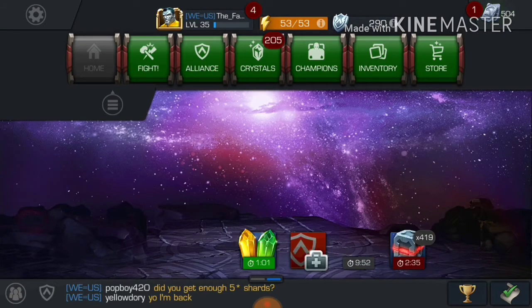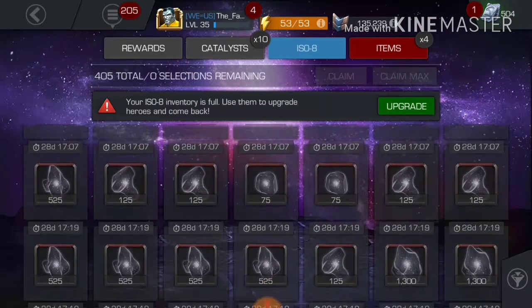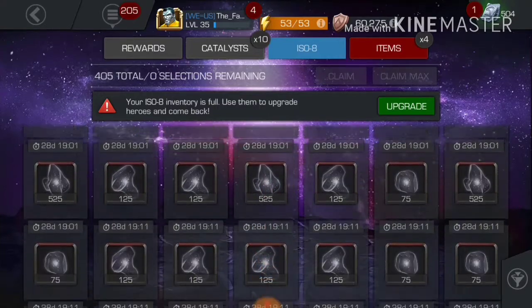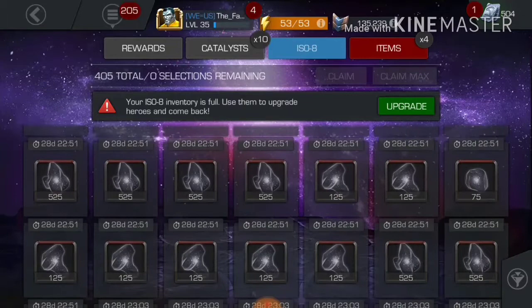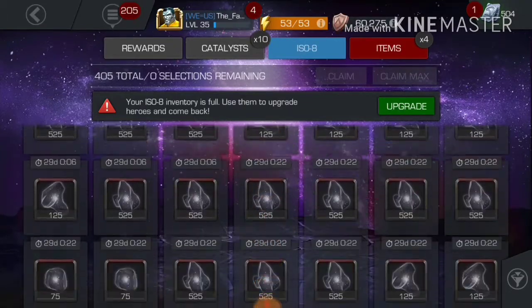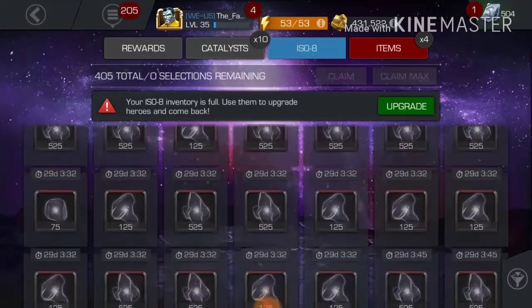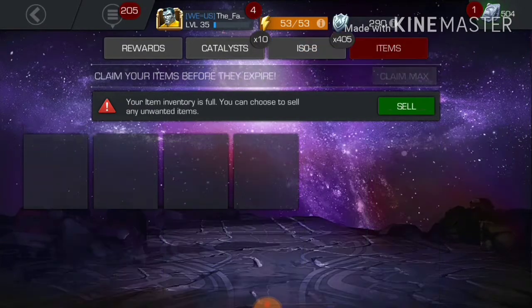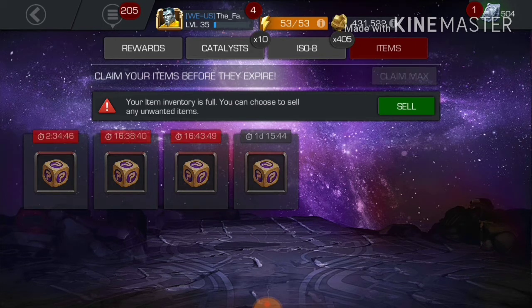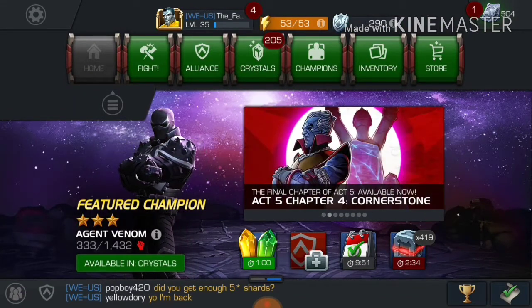Let me show you my stash to show how much ISO I got from this trick. See, it's like never ending — I'm scrolling and scrolling down. Finally it completed. So I have 405 ISO, I earned 270 units, my level went from 32 to 35, and I earned 145 quest crystals, all just by doing this.